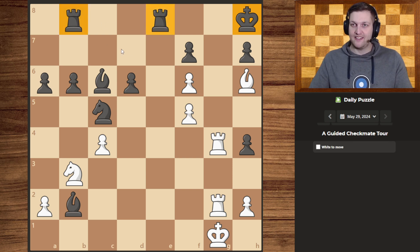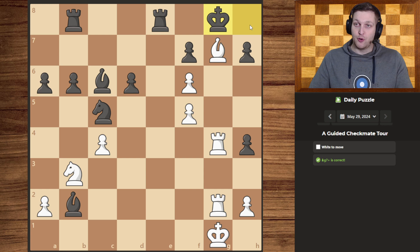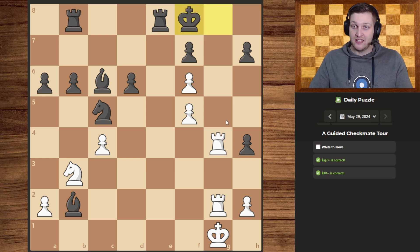Well, we have to somehow get the king separated from his defenders, and luckily for us we can actually do that. We have a bishop over here which we can use to give a check, forcing the king out of the corner. He obviously can't take because of the plethora of defenders.